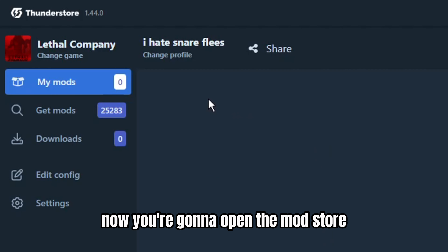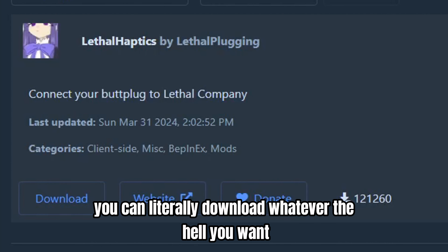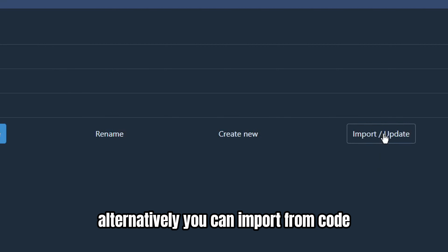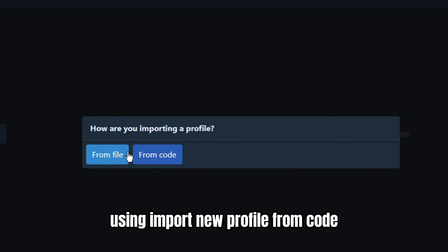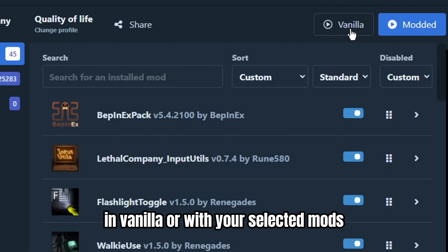Now you're going to open the mod store and download whatever you want. Alternatively, you can import from code using 'Import New Profile From Code.' Lastly, you can launch the game either in vanilla or with your selected mods.